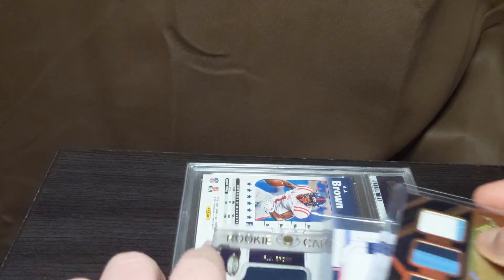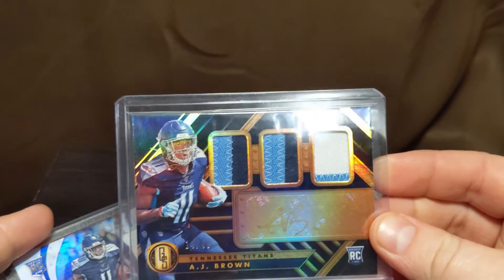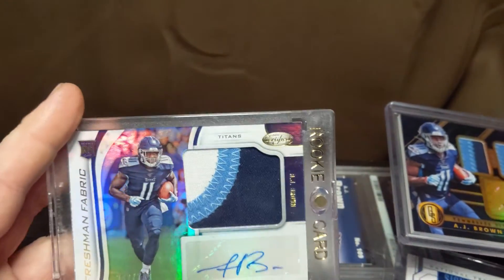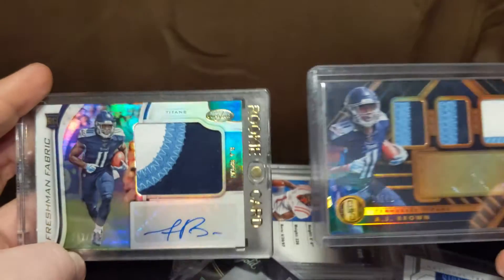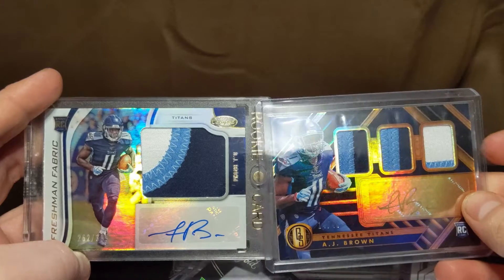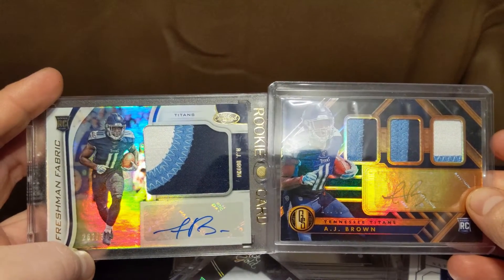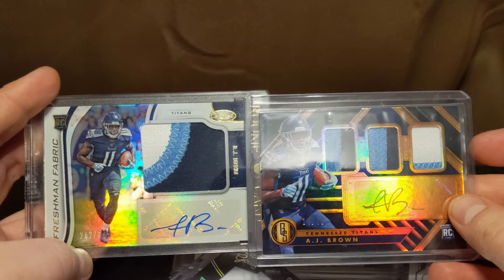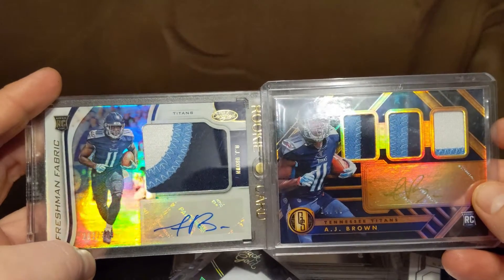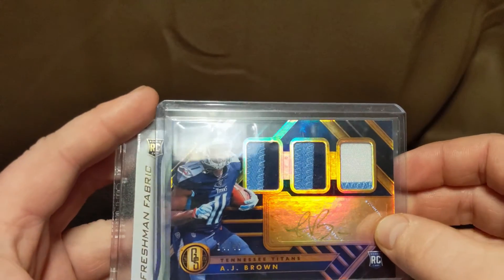Got a couple RPAs here for AJ Brown. The Gold Standard is numbered to 49. Certified is out of 399. He put together 2,000 yards receiving to start his career — a huge weapon for Tannehill. He is vertical to an offense that for years didn't have that. The threat of him deep is a big reason why Derrick Henry was able to get 2,000 yards rushing this year.